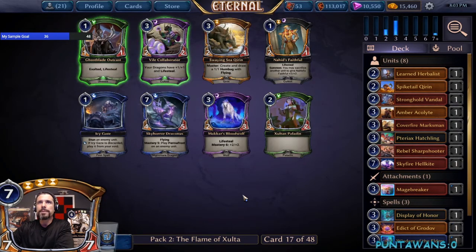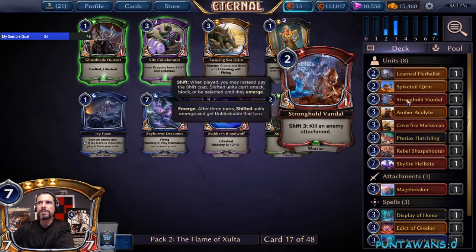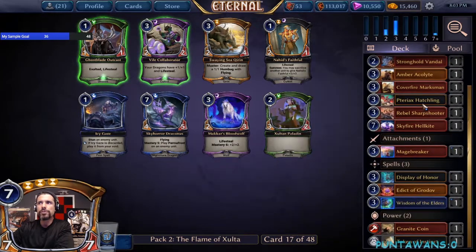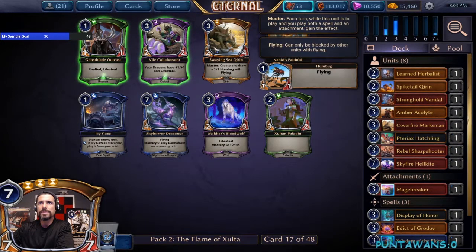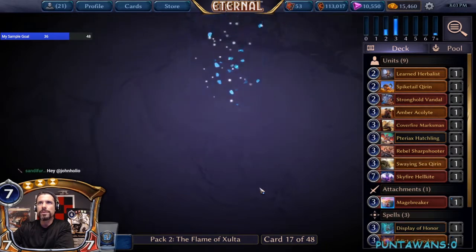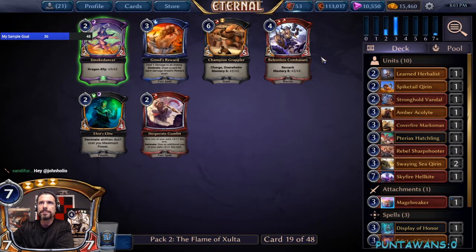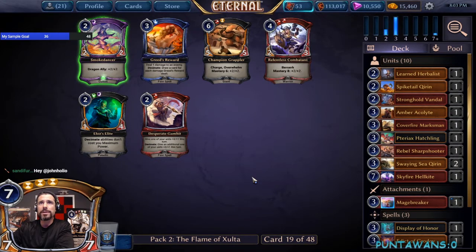A lot of Shadow looks like what's been opened in this pack, but we saw pretty clear cuts to Fire so I think we're going to be good. Still not sure if we're going to be playing the Hatchling and the Wisdom yet. We'll take the Swaying Sea Karen here over Skyhard Draconis, though I can easily see a world where you take the Draconis. We'll pick up another Swaying Sea Karen and then a Grappler — that's a great top end for us.